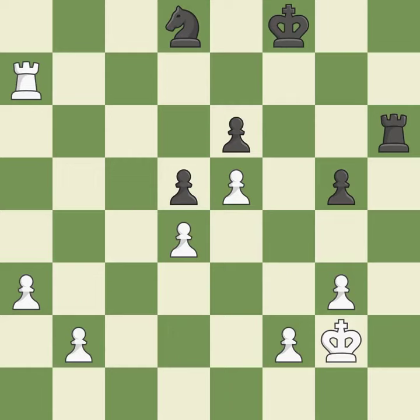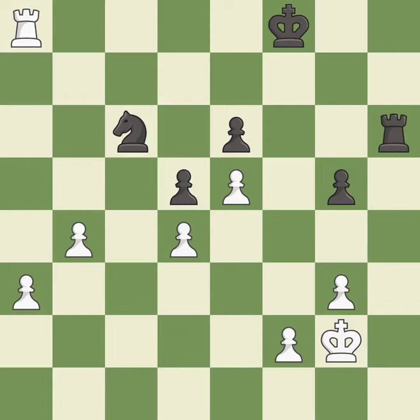This pushes a passed pawn. This threatens to push a passed pawn towards promotion. This forks multiple pieces — it is best. This moves the rook to safety. This is the only good move — it is a great move. This evades the check from the rook — it is good.